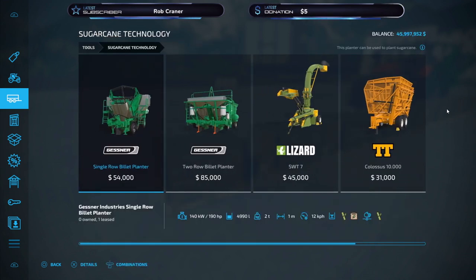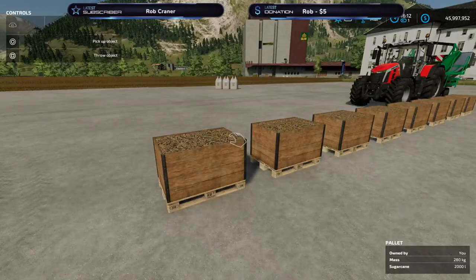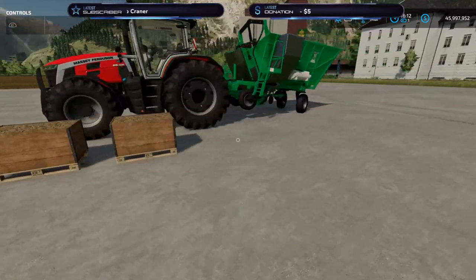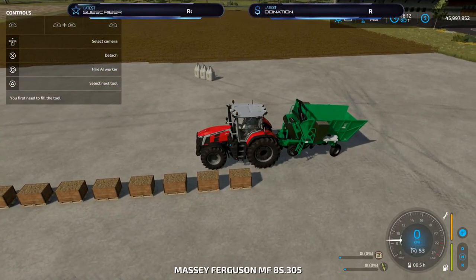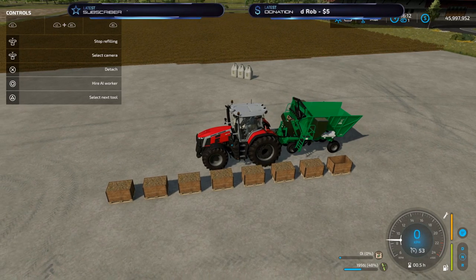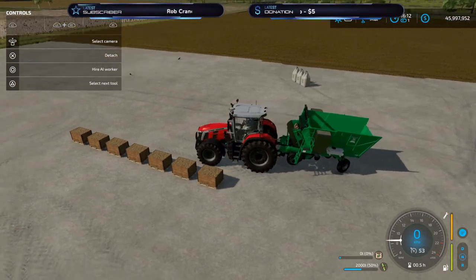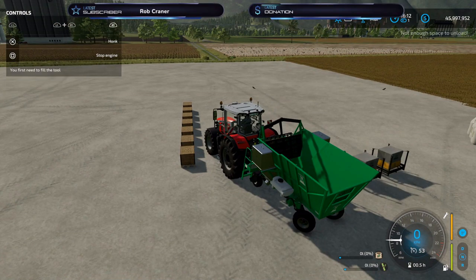I have the cheapest one leased — I'm going to show you the total numbers. In total I have 16,000 liters. This planter will take four pallets I think. You can see in the bottom right corner you can also fill this with ordinary seeds, but I'm going to fill it with sugarcane. Now I'm going to unload it — R1 and triangle — bam, unload.